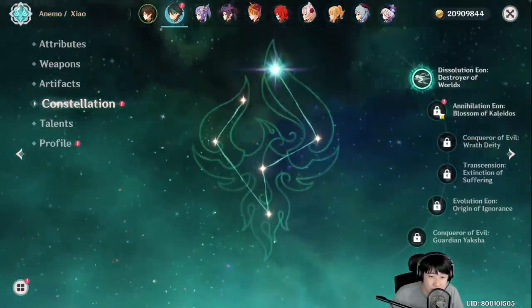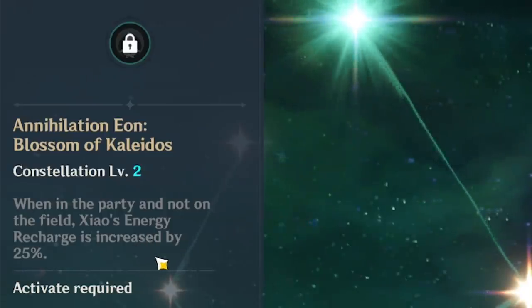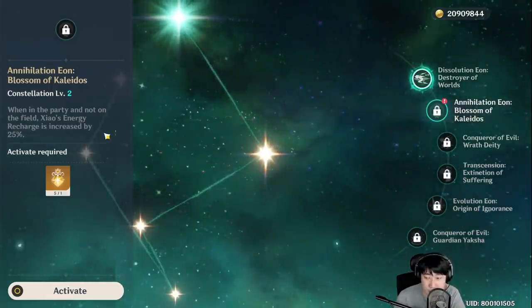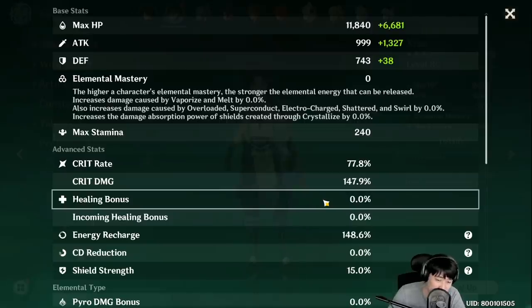C2 says: when in the party and not on the field, Xiao's energy recharge is increased by 25%. Especially when using two Anemo characters including Xiao, he should be able to cover his lack of energy recharge if you went full DPS. A certain amount of energy recharge is needed for Xiao so you can spam Q or use it more frequently.